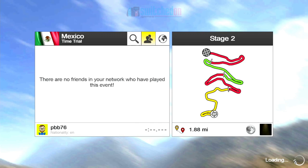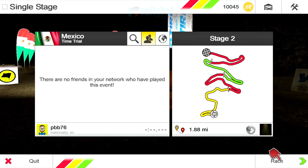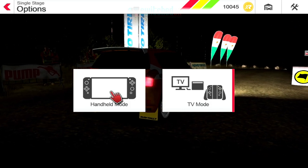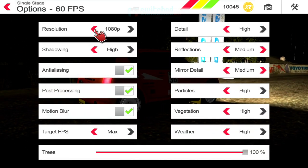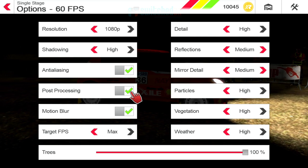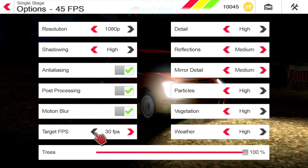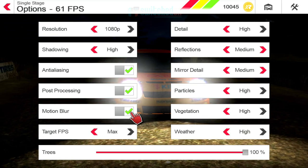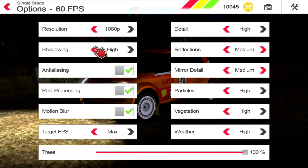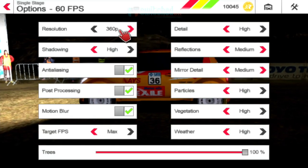Performance in this is absolutely superb - runs at default 60 frames a second, although it has tonnes of options. If we go into the options here, you can actually change settings per device, so whether you're in handheld or TV mode. We're in TV mode at the moment and you can see it's 1080p, 60 frames a second. You can choose 30, 60, or maximum frame rate, turn off effects, turn up detail, or even turn down the resolution all the way down to 360p.